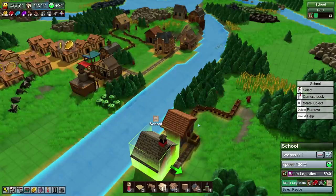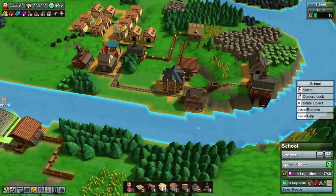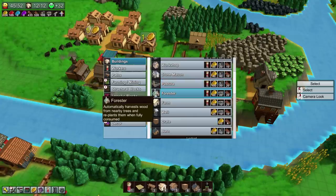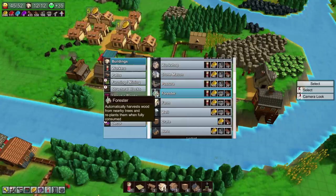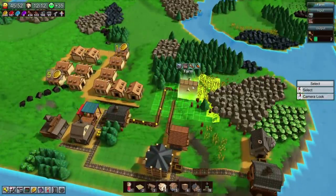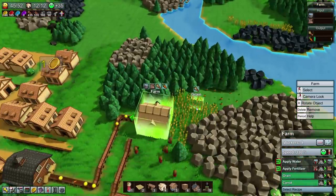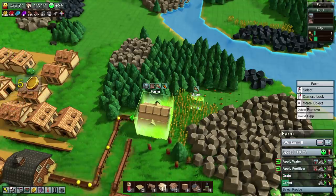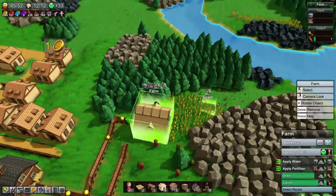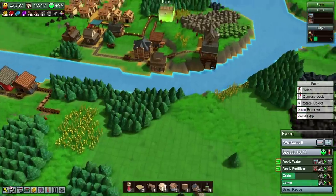Conveyor belts have another really big advantage: they can go up hills. That is a huge thing — it will allow us to position our buildings much better in the future. So whilst that's researching, let's look at some of the buildings we can make. We should be able to build a forester already, and that will be useful. A forester isn't quite as easy as a farm — a farm can just straight up harvest grain or carrots. A forester requires red coins to replant trees, so we're really going to want an input of red coins.